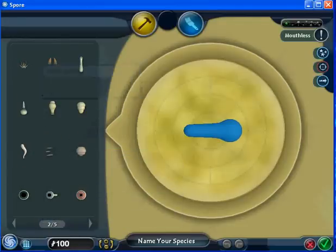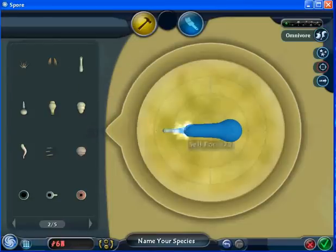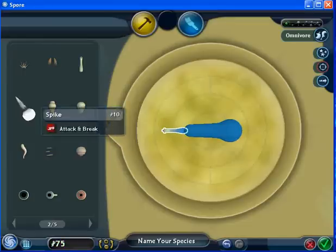I'm just going to go through the parts as we see them. There's a filter mouth — looks a lot stronger than the regular wimpy filter mouth. This jaw is Ducky's mouth, because some of the creature parts you can't normally get. No one else — none of Maxis — uses this. All the spikes look similar, they just have different lengths.